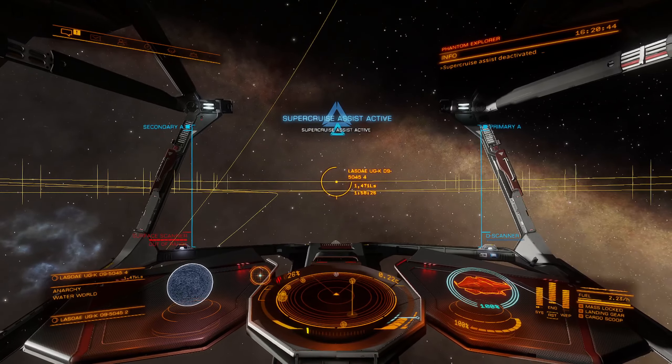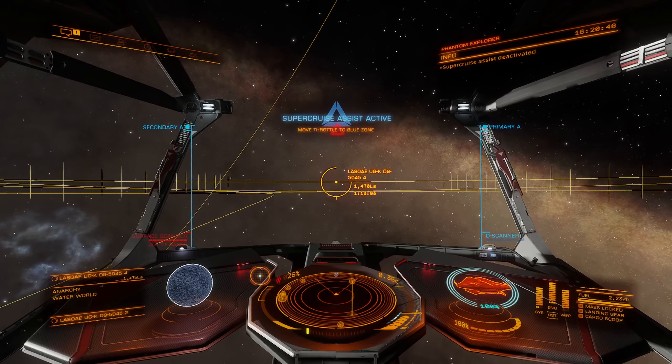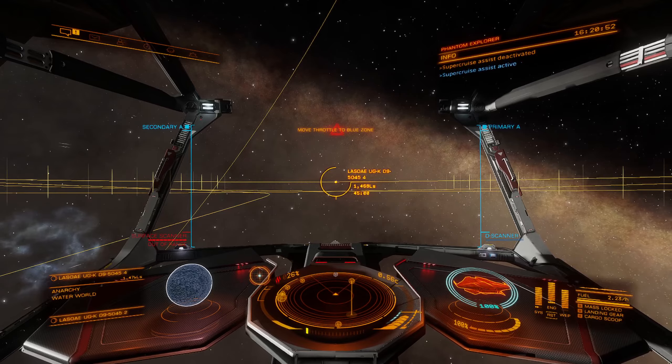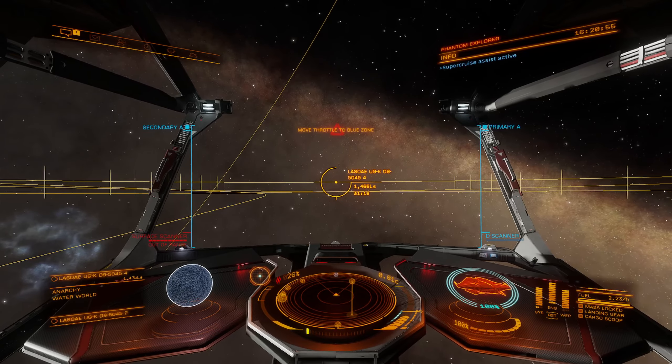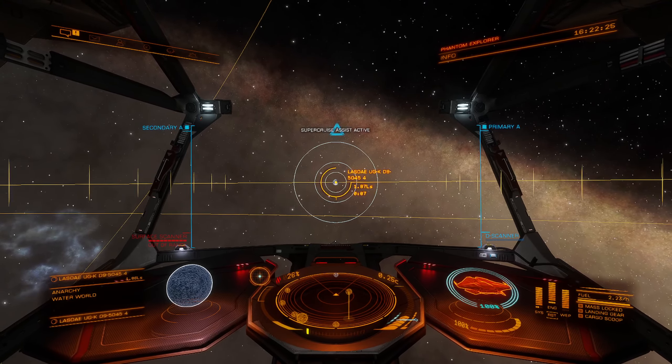Sorry, I had to figure that out. The super cruise assist will perfectly line you up, so I like to do that and then pop it into full throttle mode. Alright, let's go scan this — we'll see how it ends up turning out. I'm going to go ahead and put another cut in here because this is going to take a minute to get over there. We'll get the scan completed and then move on to the next system.